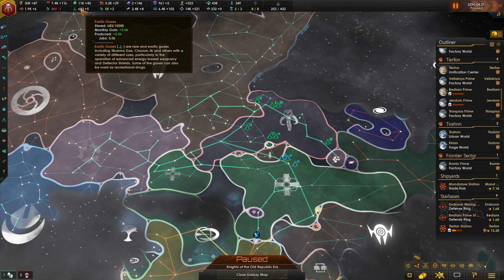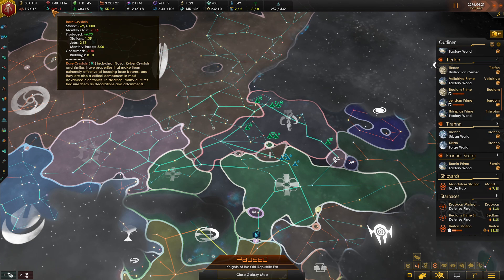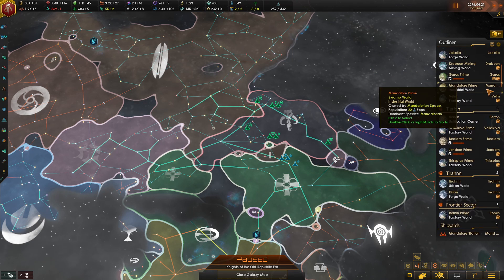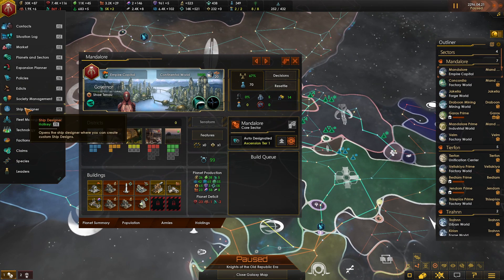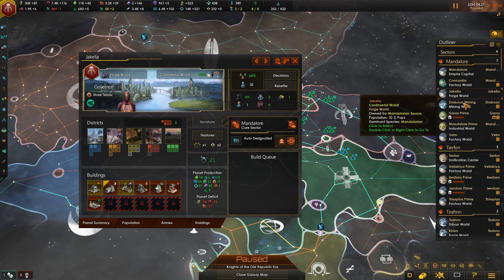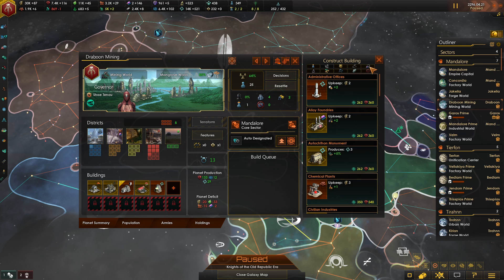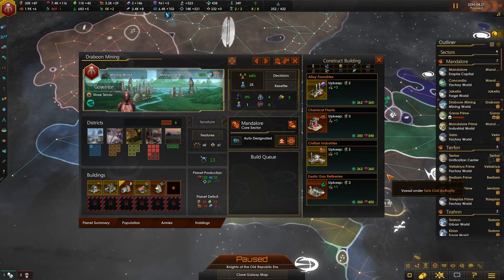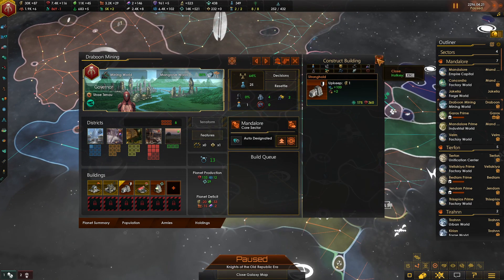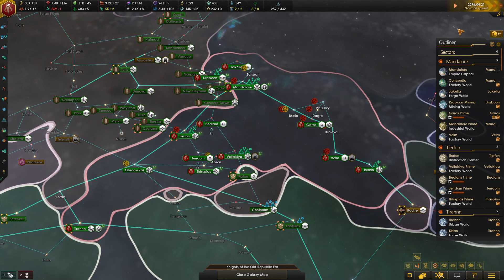We're not getting any special resources — we're straight up producing our own. We need to start creating rare crystals, but I don't believe we have that tech yet. We were working on it, or we have the ability to build it now. Let's just find one with an open area. We don't have the ability to do rare crystals yet, so we'll have to keep an eye on that. But without further ado, let's unpause and get things going.